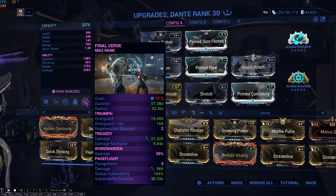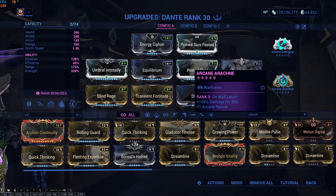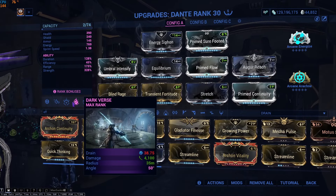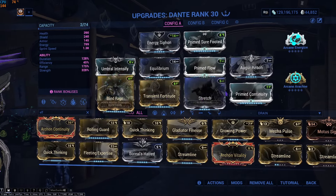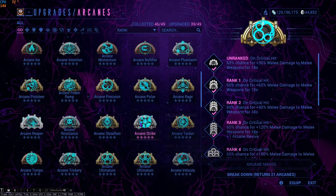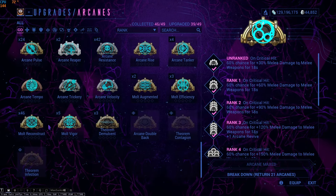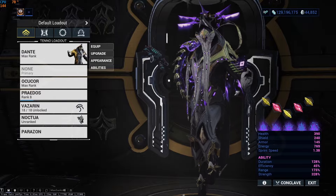It's pretty solid. I'm using Arachne as I think it's buffing the damage of the Dark Verse, which is interesting — I don't know if it's doing a lot but it's doing something. You can use anything else in this slot really — Aegis Fury, I don't really care. You can put anything, even multi-augmented. Now let's have a look at some content and how good Dante actually is.